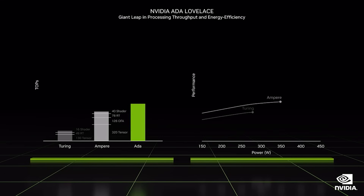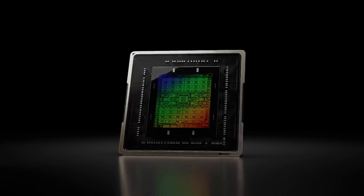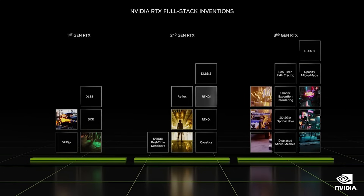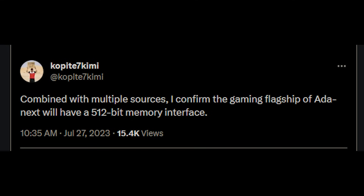I want to get the updates to the specifications that I put out a couple of days ago regarding GB202 out of the way, because it's going to stand us in great stead for the rest of the video. GB202 will power the higher-end RTX 50 GeForce cards. In my previous video, I stated that the memory configuration was 384-bit using GDDR7, but I had some conflicting information concerning the SM configuration. I'd been told 204, but I was leaning towards Coppertite 7's specifications, which were 192 SMs. Coppertite personally said the specs they'd been hearing were 512-bit GDDR7 and 192 SMs.